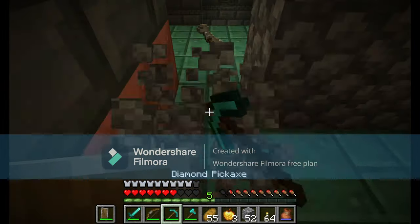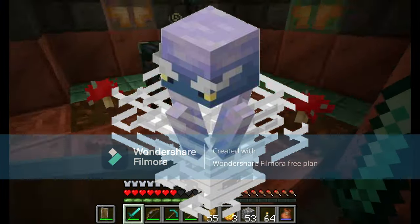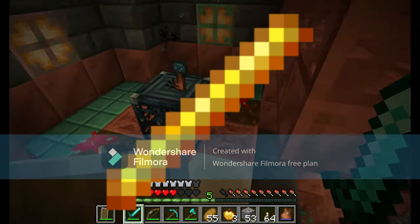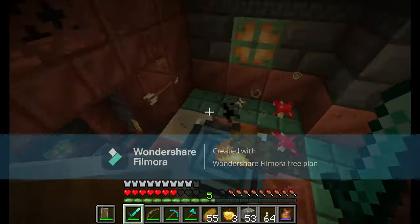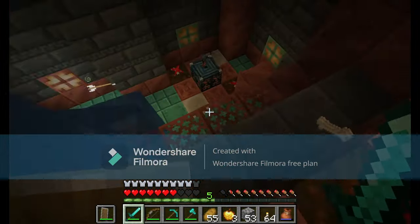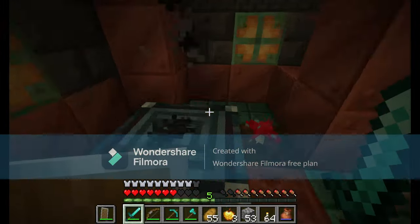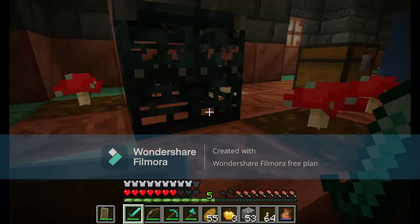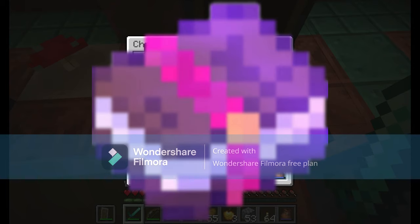Starting off the list, we have a drop for the new breeze mob being added in this update. The breeze could drop breeze rods, which could be used as a potion brewing ingredient for some kind of projectile deflection potion. Because the breeze can deflect all projectiles almost right back at the player, this could be a new and unique potion, or maybe even an armor enchantment found only in the trial chambers.